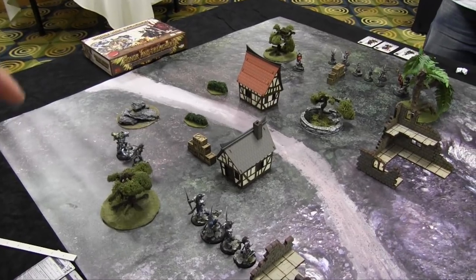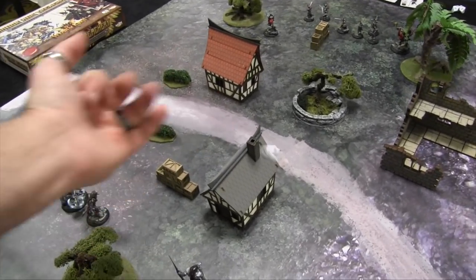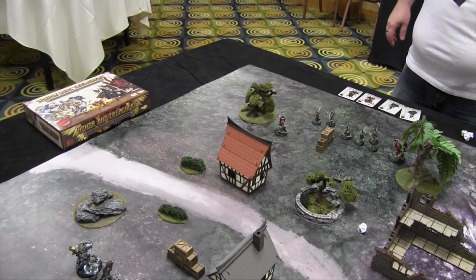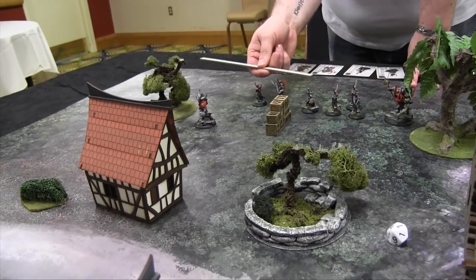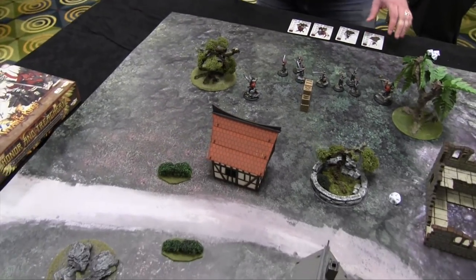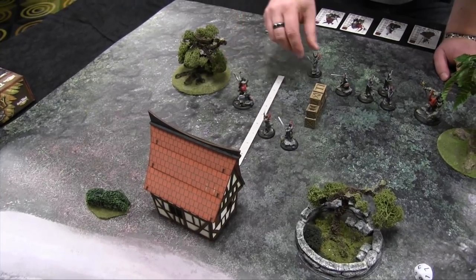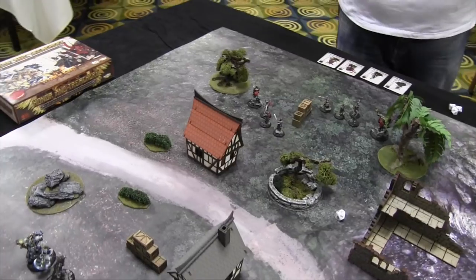After re-rolling a tie, Nasir wins initiative. They do a combined activation: the Hakkar commands three Ashmen within 6 inches — up to 4 models — they all maneuver 7 inches forward, then since there's nobody in range to attack, they sprint. In a group activation all models maneuver first and then all take their actions. The Hakkar's training gives a free move if they engage and would end unengaged — a little burst forward.